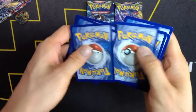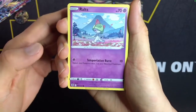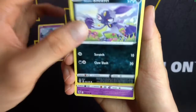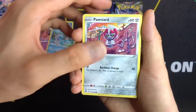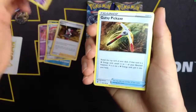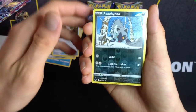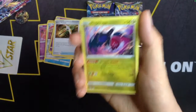Okay, V-Star marker. Code card at the beginning, still at the end. We've got Roltz, Sneasel, Mistreavus, Harbauch, Pawnyard, V-Star card of course. Shh. Roxanne, Toge-Tick, Gutsy Pickaxe. No Trainer Gallery yet. Poochie Yana, Reverse Hollow, and just a non-hollow rare. There.